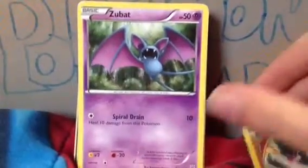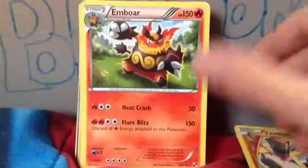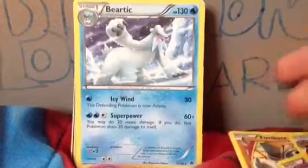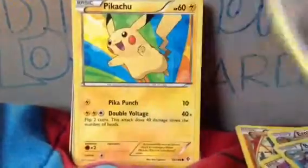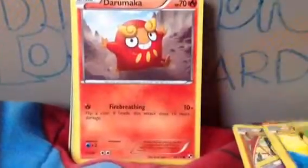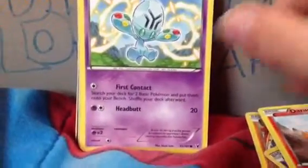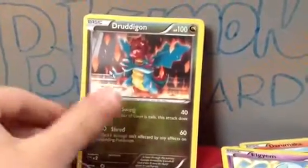Timber. Zubat. Emboar. Beartic. Ferroseed. Pikachu. Dermaka. Eljump. Furlish.